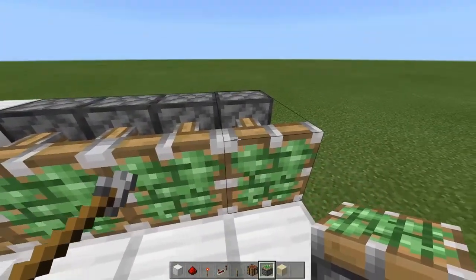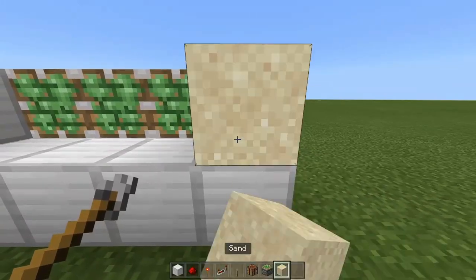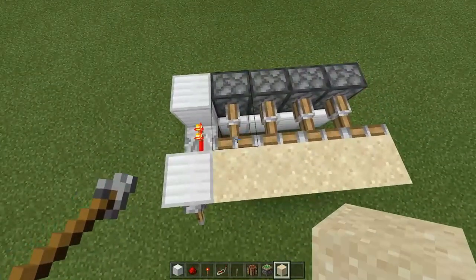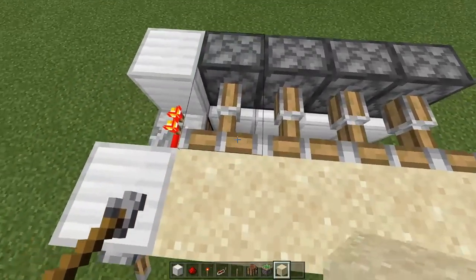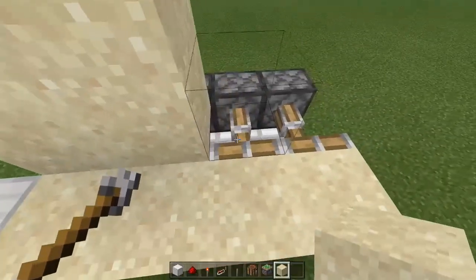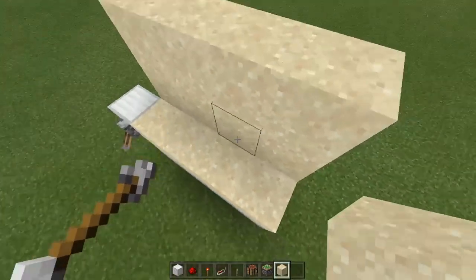The sticky pistons should all extend, which is exactly what we want. Then place four sand against the faces of the sticky pistons, and in the space where you can see the gap underneath, place sand on the sticky pistons just like this.